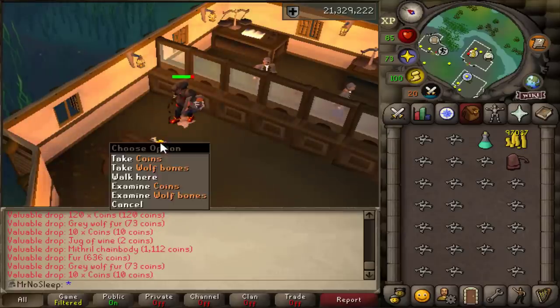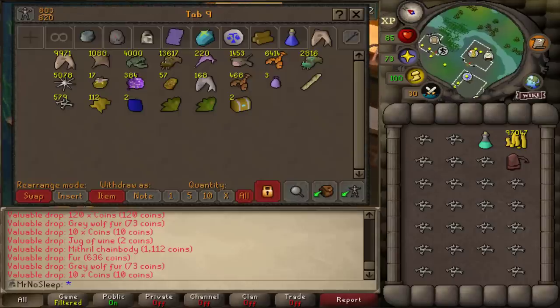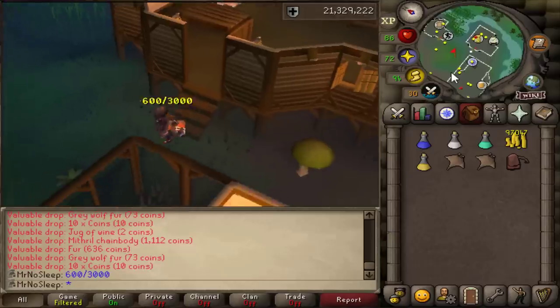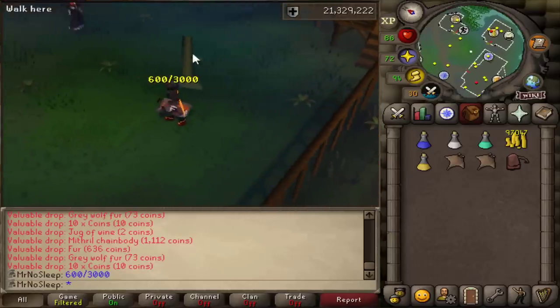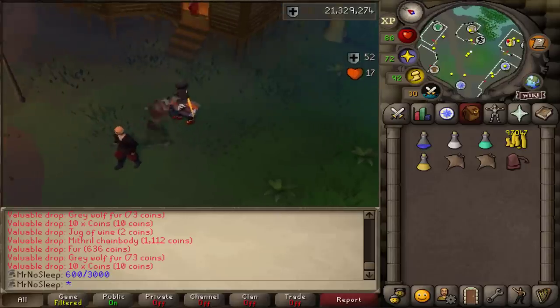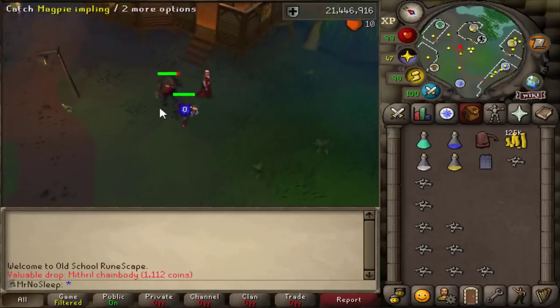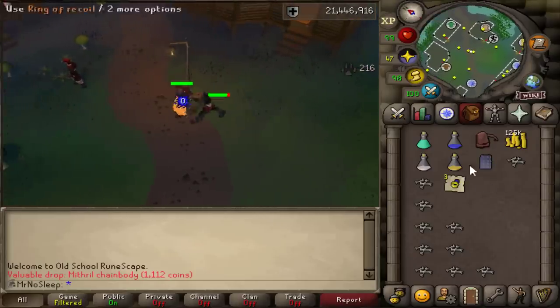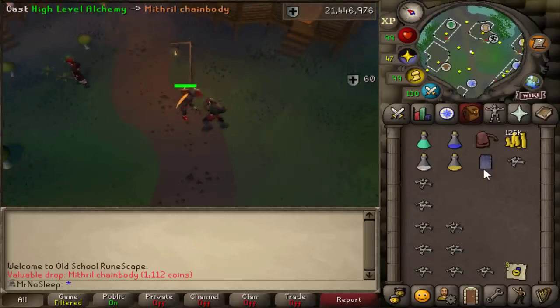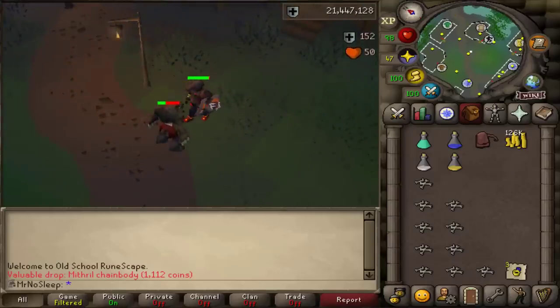They also have coin drops but they don't drop too many of them. I did pick them up manually — I didn't go with a ring of wealth this video because I wanted to kill as many as I could, so it was smarter to use the berserker ring imbued. I did use a cannon towards the end for about 300 kills, then figured I was just wasting too many cannonballs. I wouldn't advise using a cannon here, but if you are on a slayer task and decide to kill these, then yeah, probably smart to bring a cannon.